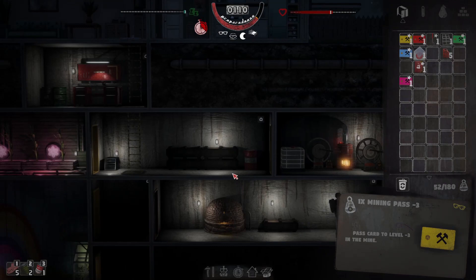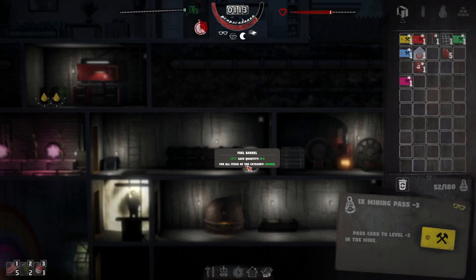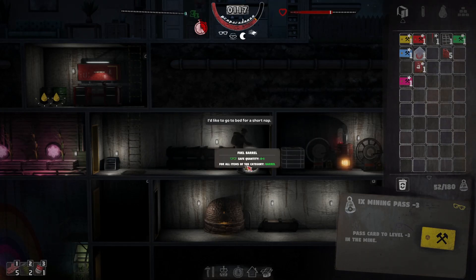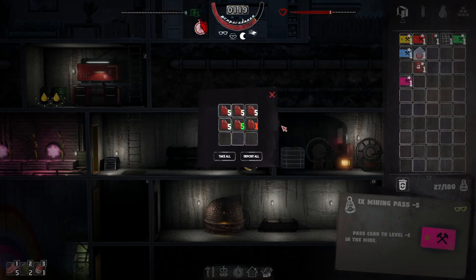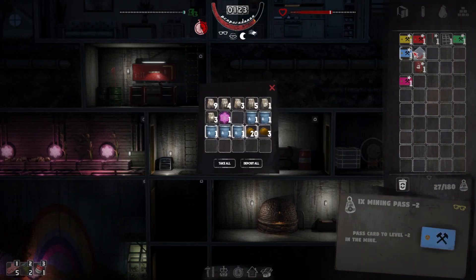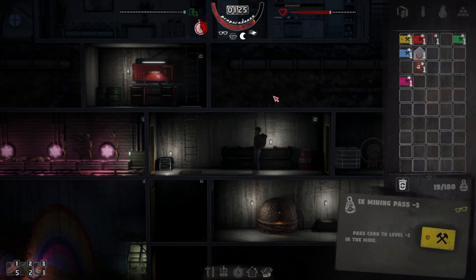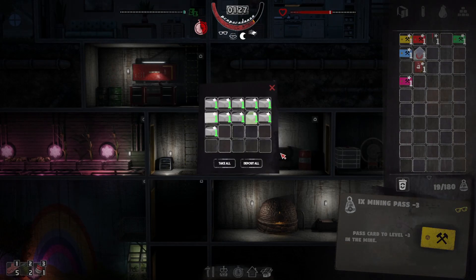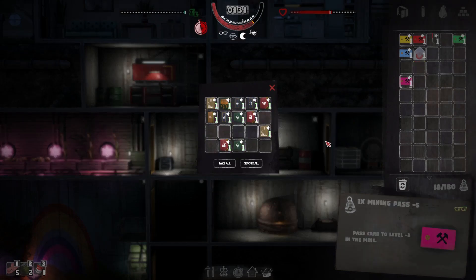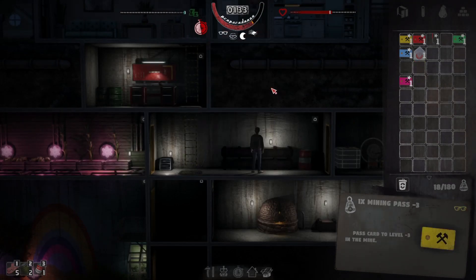Then we'll drop that fuel off. I don't really need that fuel but I kind of want to level them up, so I'm going to buy stuff I don't necessarily need - which is fine. We've got enough for a road trip as well. Let's put the books in this one. So we have a nice collection of books.